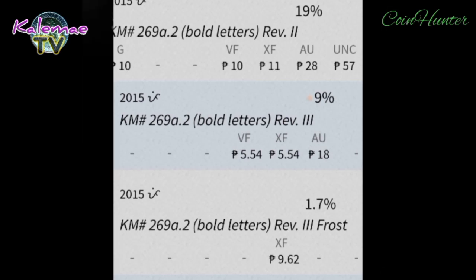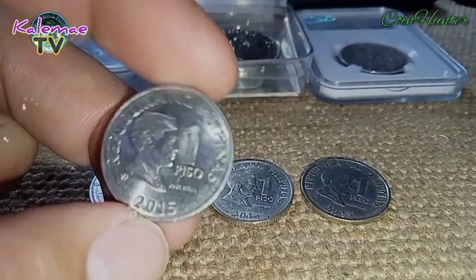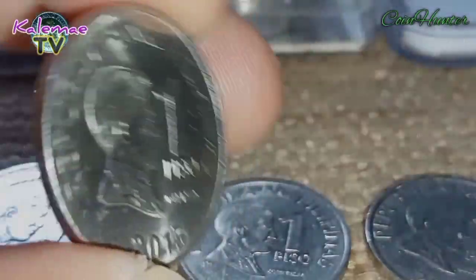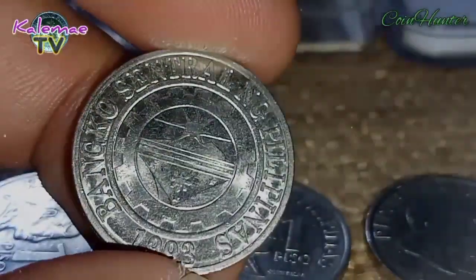Wala naman nakalagay dito na bold, or yung tinatawag nilang Reverse 3. Dati meron — over 3 sa 2013, makikita yun. Hindi siya frosted pero yung kanyang script of legend ay kaparehong kapareho nang sa mid-frost. Ngayon dito sa 2015, mga ka-hunters, meron akong hawak dito. Dalawang piraso yung aking hawak na tinutukoy. Mamaya ipakikita ko yan. Unahin muna natin itong popular na mid-frost na 2015. Kapag mid-frost kasi, meron siyang cartwheel effect or luster effect na umiikot sa kanyang reverse and obverse. At ito ay Reverse 3 bold letters din. Ayon ang kagandahan ng mga mid-frost 2015 — kitang kita mo yung cartwheel effect.